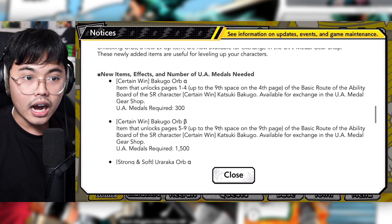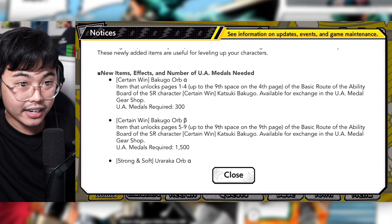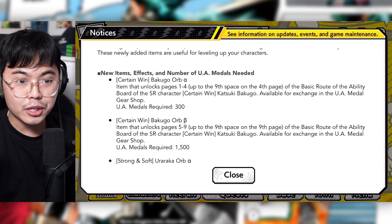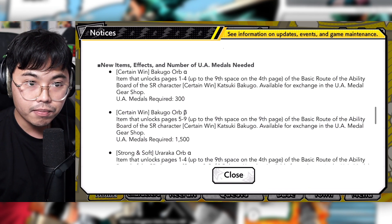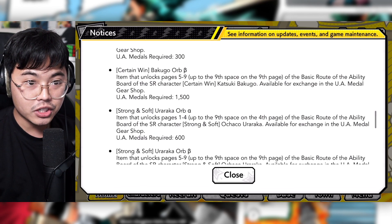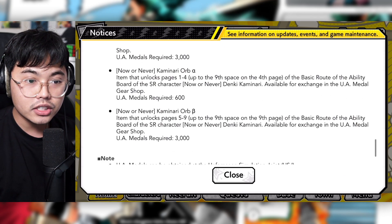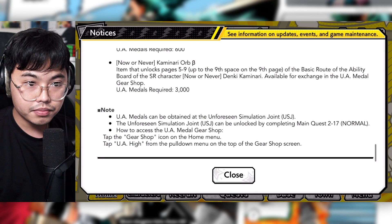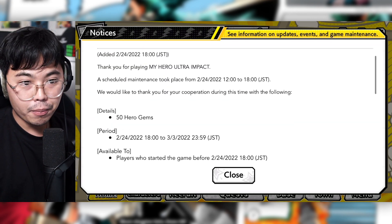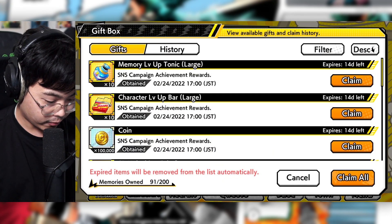There are specific orbs for certain characters — for example, a Bakugou orb for the SR Bakugou purchasable from the UA store, which lets you max them out outright. That is actually insane. These are all for the UA units pretty much. For the maintenance compensation, we got 50 gems, which is somewhat kind.